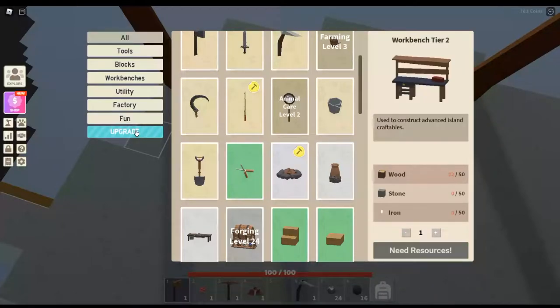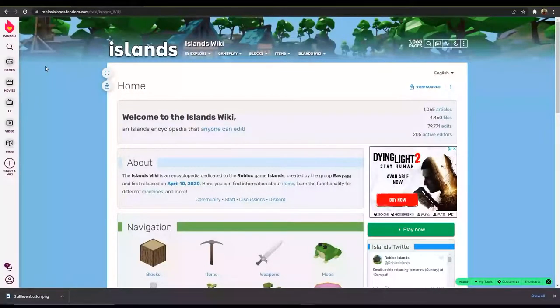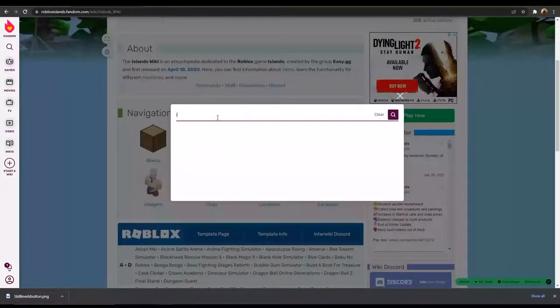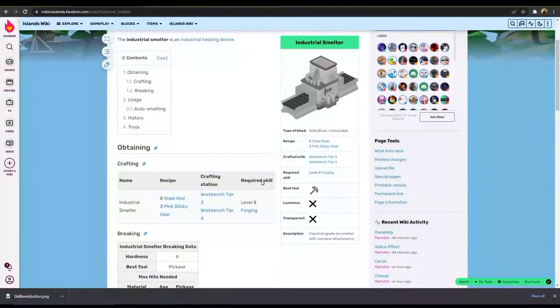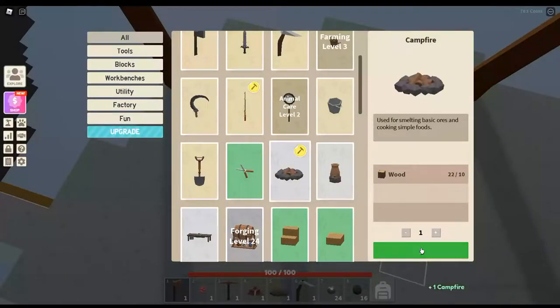Feel free to build what you like and enjoy the game as you wish, but we're here to focus on a goal. To craft the Tier 2 workbench it's going to take 50 wood, stone, and iron — not iron ore, but iron ingots. Now the island starter tutorial is no longer prompting what to do. Look on the bench and discover what to do by reading the descriptions of the items. You can also go to the Islands wiki and search for the items you want to build. It's a fan site and can be edited by anybody, but it's pretty accurate and usually up to date. The wiki goes into great detail explaining how almost everything works — find a link to that wiki in this video's description.